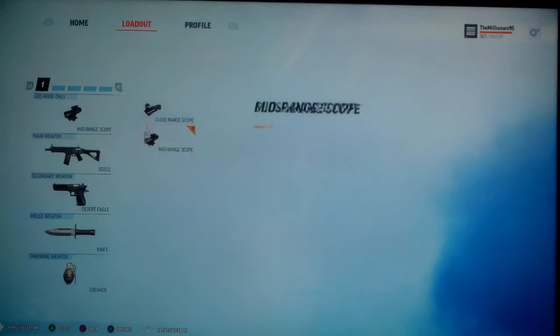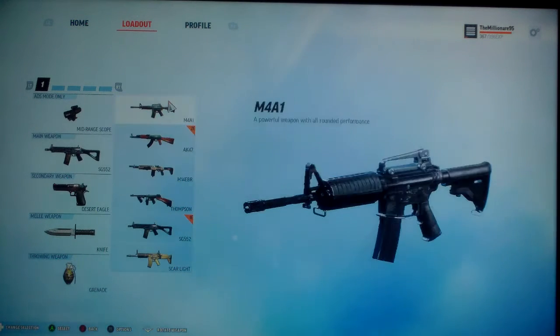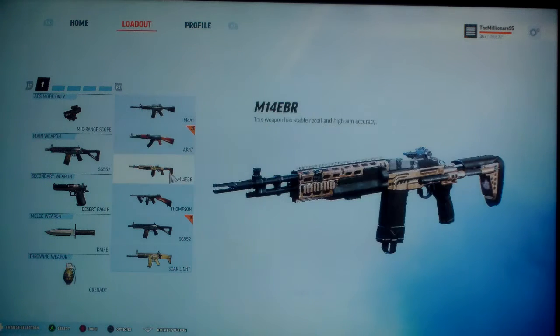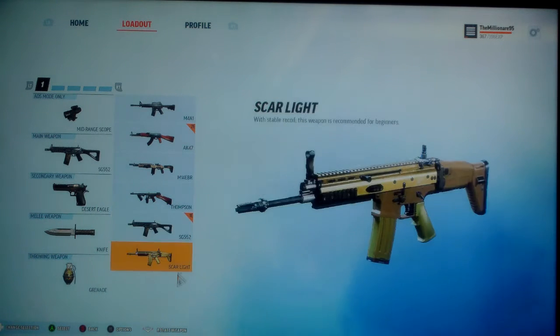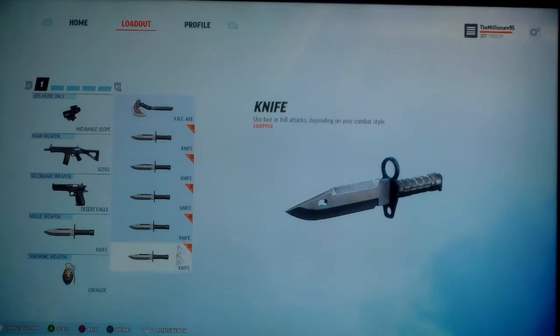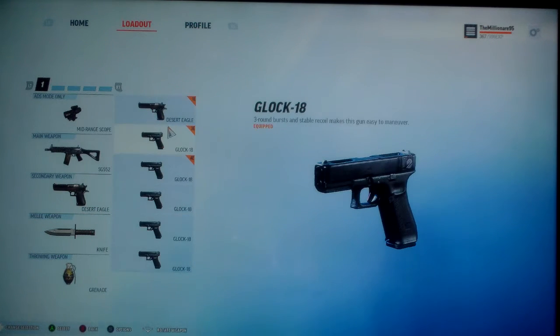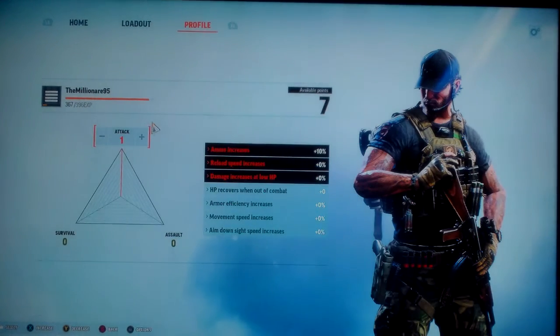The beta has a decent amount of customization — not a lot, but there are weapons. You start off with a good assault rifle, and you can try others like the AK, M14, Thompson machine gun. I'm using the SG 552, and there's also the SCAR Light, recommended for beginners, which I chose. Knives are mostly the same except for the XP VC axe. Pistols include the Glock 18 and Desert Eagle, and for aiming you can choose mid-range or close-range scope.